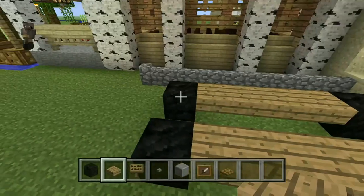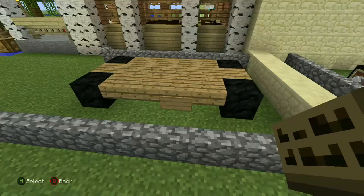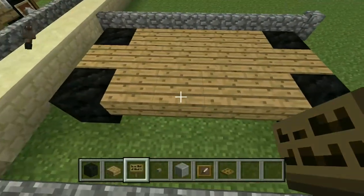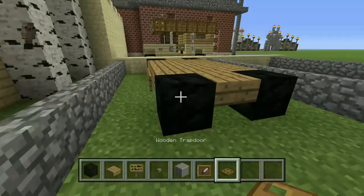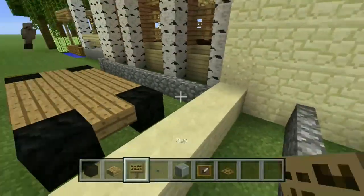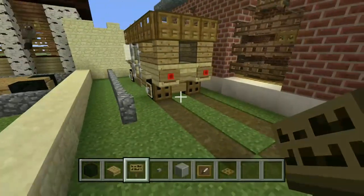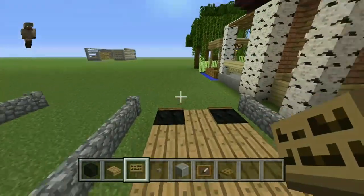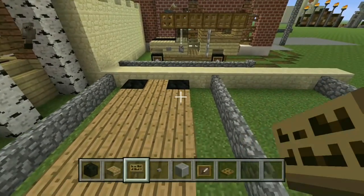Just fill in the center with wood. You want to put two signs on the middle. Then put your wooden trapdoors on the back as mud flaps. Put your sign on the front and one on the back — I can't tell you exactly why they have those at zoos, but it's supposed to be for licensing and stuff.